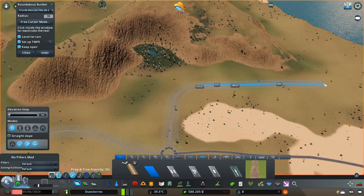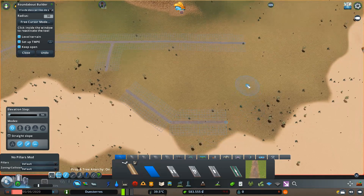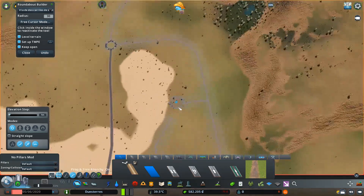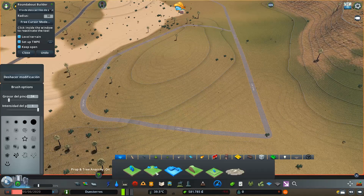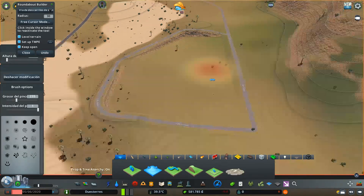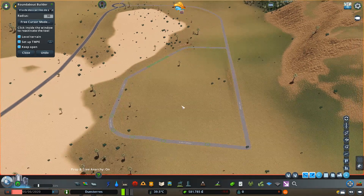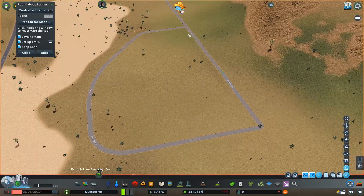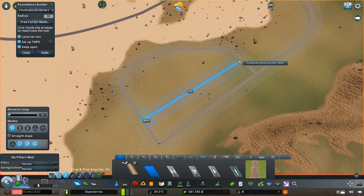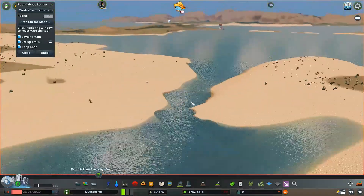Aquí construyendo la zona industrial. En el fondo se ve un pequeño oasis. He puesto algunas zonas de agua dulce, pequeñas fuentes, no necesariamente para recoger agua de ahí, porque seguramente la extraeremos toda del mar. Puede darse que podamos hacer alguna presa o algo más elaborado en el futuro, no solo dejar que el agua siga su curso.